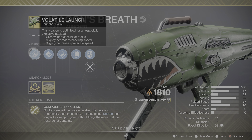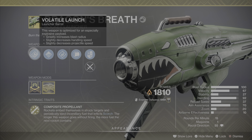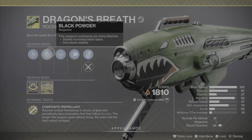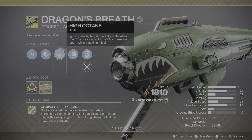The first perk is Volatile Launch — this weapon is optimized for an especially explosive payload, so it greatly increases the blast radius but slightly decreases the handling speed and projectile speed. The next perk is Black Powder — this weapon's explosives are more effective, so it slightly increases blast radius but decreases stability.